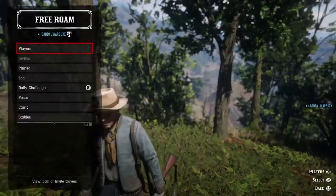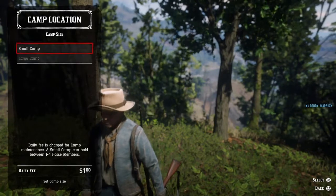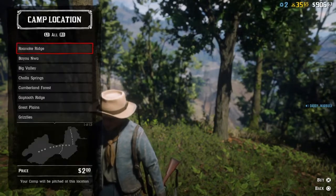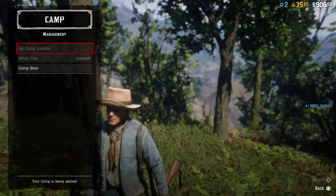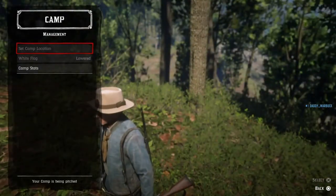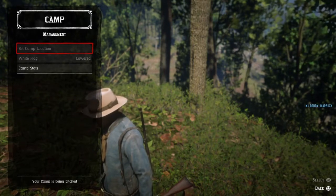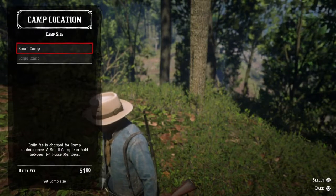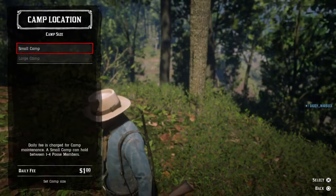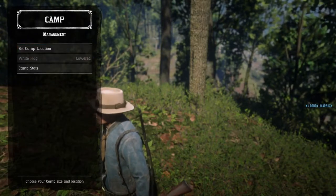There's this glitch — you go to camp and you're like, I want to set up a small camp. You go here, but you can't. You see it's not there; it says your camp has been pitched. If you notice, it highlights, and if you try to quickly tap it like that, you can go through there.